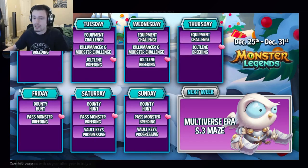On Friday, a brand new Bounty Hunt starts — those are actually the best events in the game for getting mythics, so definitely make sure to do that. The Pest Monster breeding also starts on Friday, which is another really good event for free mythics. The Valky's Challenge starts on Saturday and ends on Sunday, so you only have two days to do that. The Pest Monster breeding will go until next Thursday, and the Bounty Hunt will go until next Thursday as well.